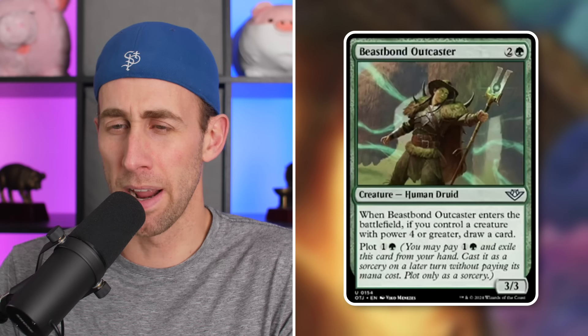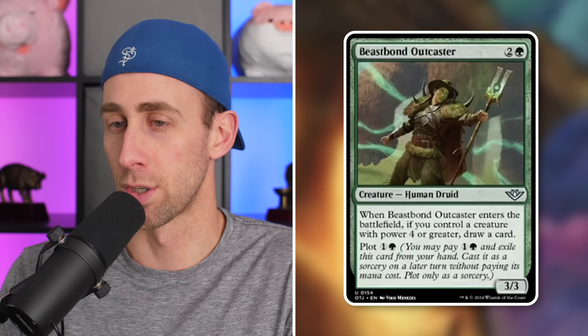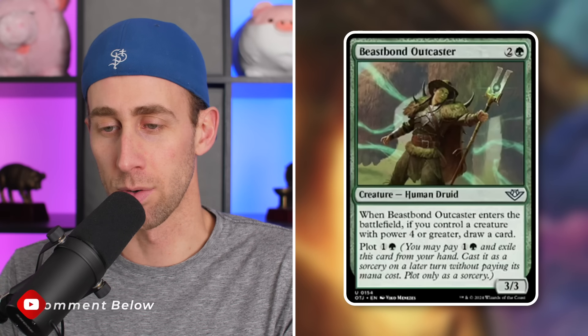Next up, Beast Bonecaster — a 3/3 Human Druid, 4/2, in green. If you control a creature with power four or greater, you can plot this for cheaper, meaning you're getting a 3/3 for just 2 mana, and you can save it until you have a creature with four power if you really want. There is that nice flexibility. Will this see play in Commander? Maybe — for very specific power-oriented decks, most likely.